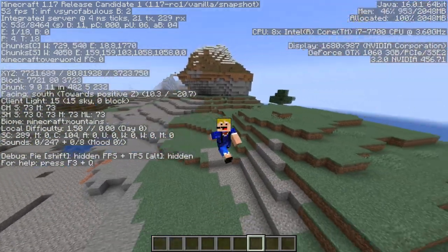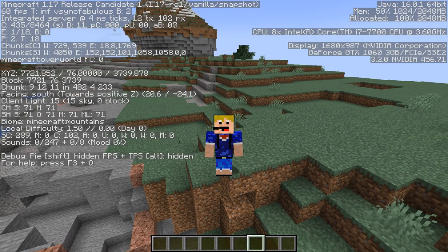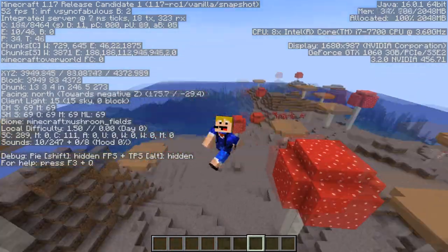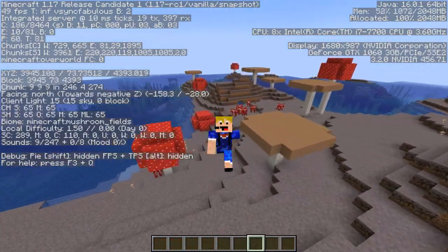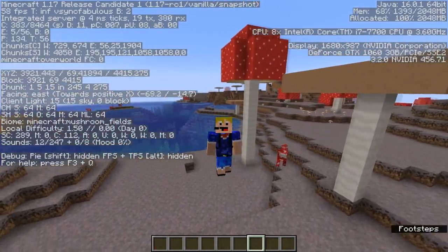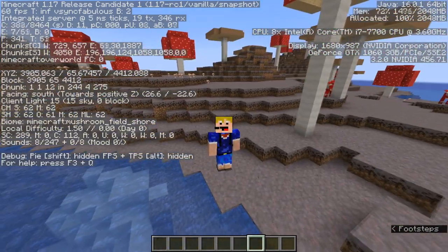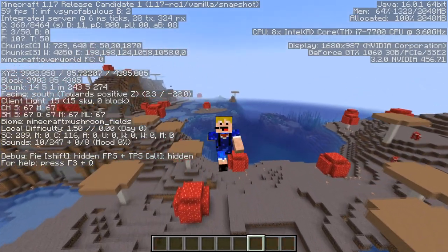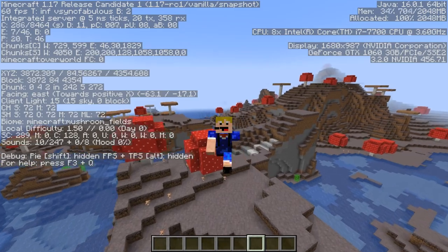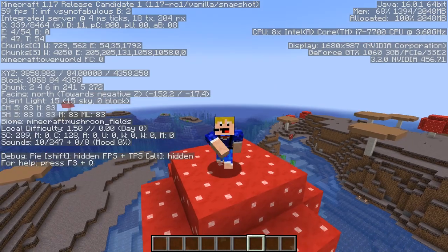You don't need the modified gravelly mountain. One of the rarest biomes on this list is the mushroom fields, previously known as the mushroom island — where mooshrooms spawn and mycelium covers the ground. Along with the mushroom fields you also need the mushroom field shore. You'll get both if you find one of these mushroom islands, but since they're very rare you'll likely need an elytra to explore quickly.